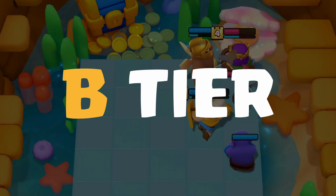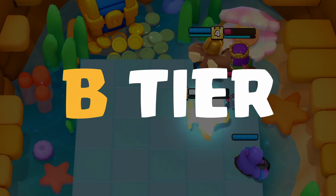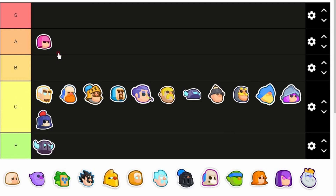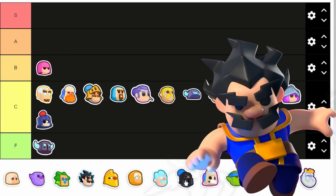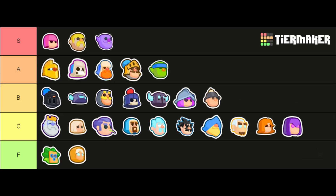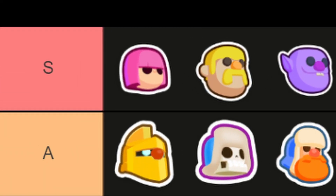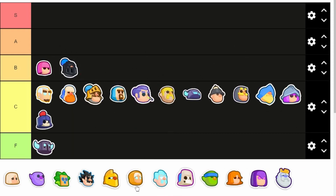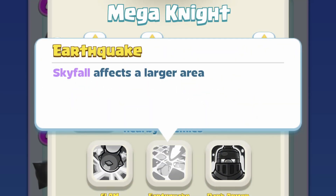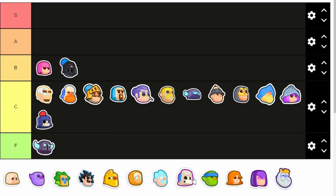Moving up to the B tier — these average minis can work well in some decks. Starting with the Archer: despite the nerfs, it's still a decent counter to E-Wiz or Dark Goblins, so it's usable, but just not nearly as good as her glory days. Mega Knight — his stun is still very useful, especially after the buffs, especially if you upgrade him to his second star where basically the entire board gets stunned. But he's still overshadowed by the Giant Skeleton.